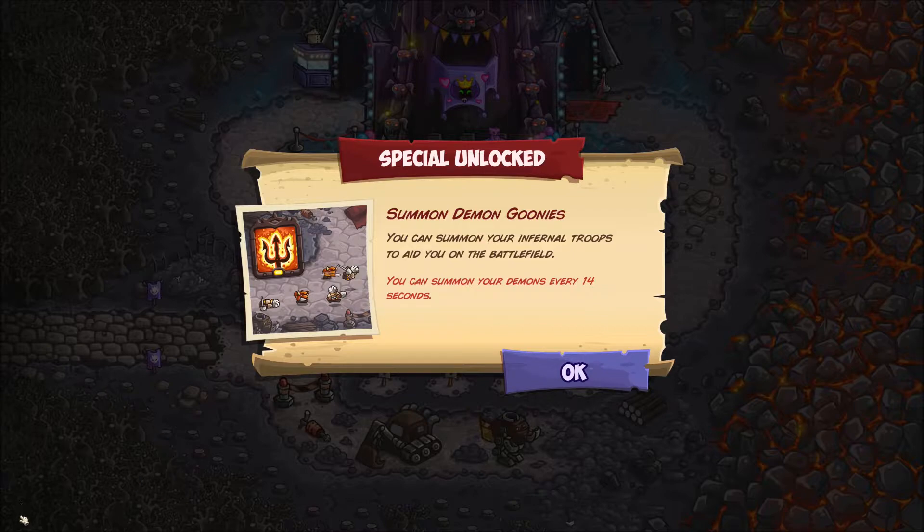There are always three special abilities. In the vanilla version of the game it used to be a nuke power like a fireball spell or lightning bolt. In our case we have a soul beam. The second power is summoning reinforcements, which is what you're seeing here. The third one in this particular game is contingent on the hero - or villain in this case - that you get as a side character.